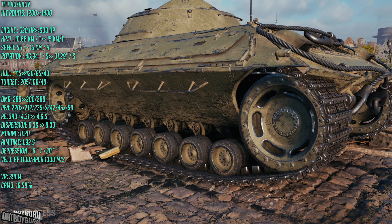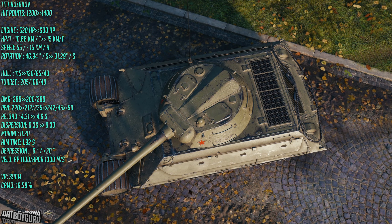That's 200 extra hit points. Engine power has gone from 520 to 600 horsepower. The weight has been reduced from 48 tons to 40 tons, making it a lighter tank. The power-to-weight ratio was really slow at 10.68 — now it's 15, giving it a lot more agility. This tank is already in the game files in version 1.20, and these new stats will be incorporated into the next patch, which should be 1.20.2.